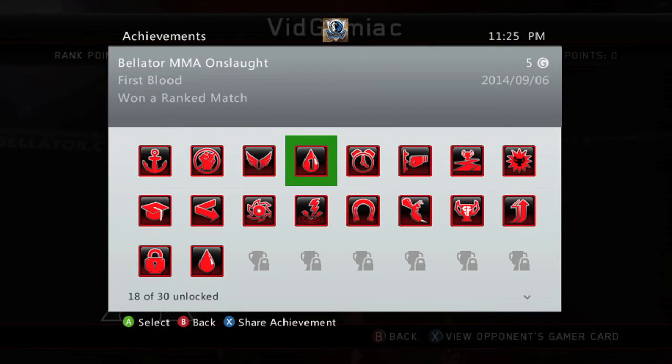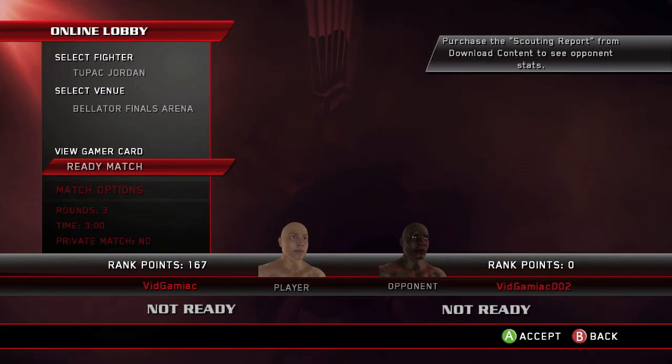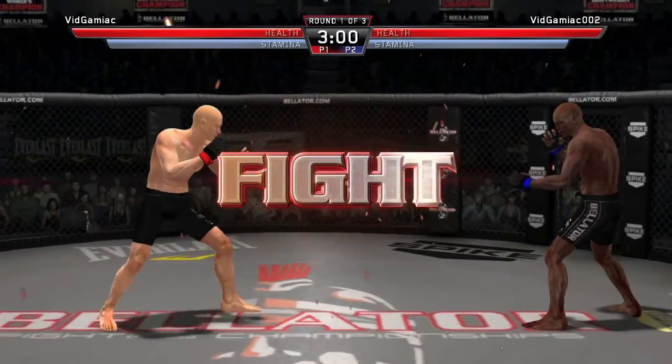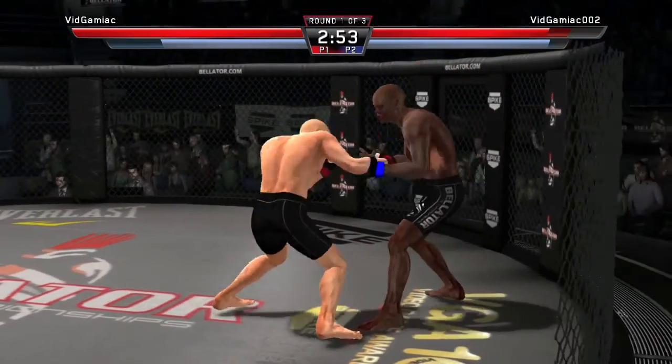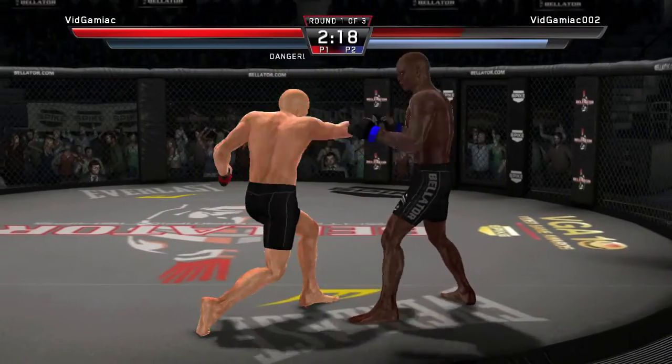Because you can't get an S ranking using a submission, we're going to have to jump into another ranked game. You can just do a rematch and fight the same boosting profile again. This time you want to win by knockout, so just punch or kick them until they get knocked out.